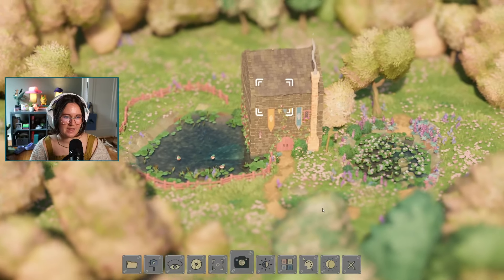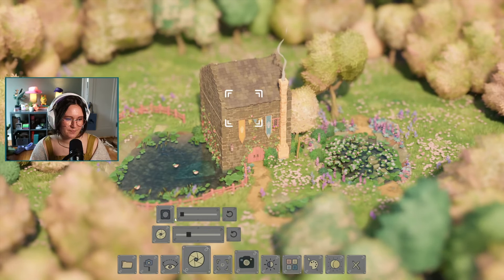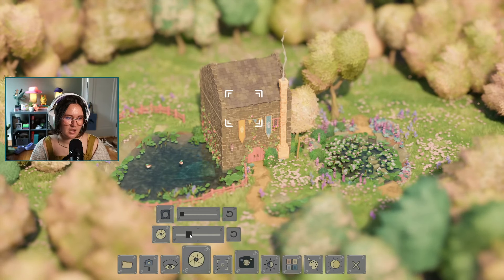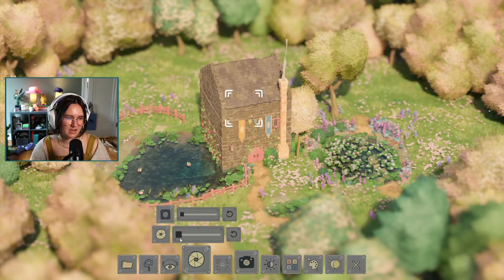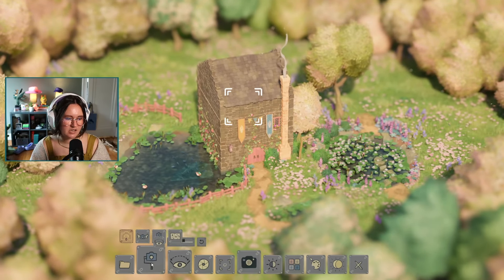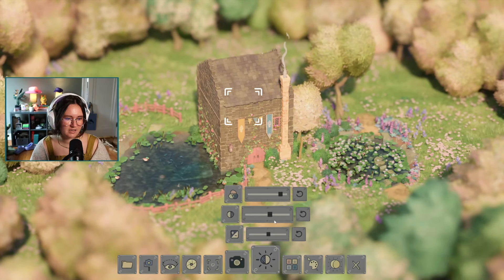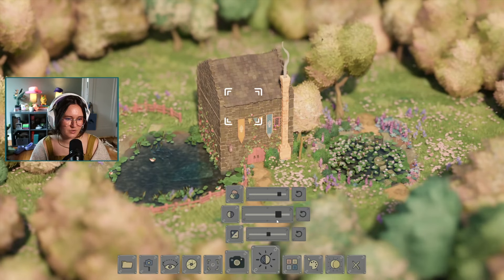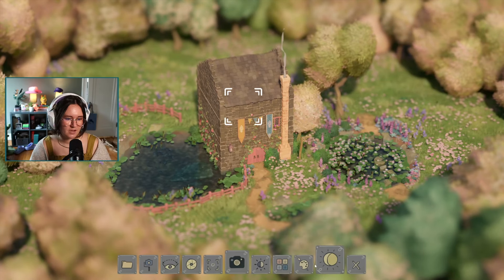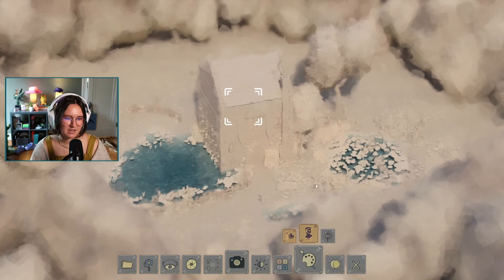If you pin the focus on something, when you move around it keeps the focus there — I think that's new. There's also aperture, which controls how blurry things are when they're not in focus. There's zoom level, vignette, vibrance — how vibrant the colors are — contrast, and exposure. All different cool photo adjustments.